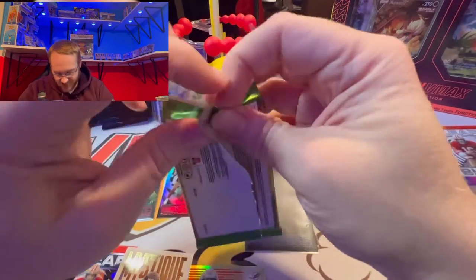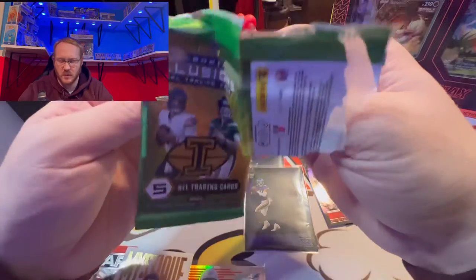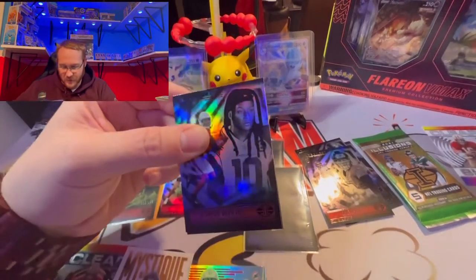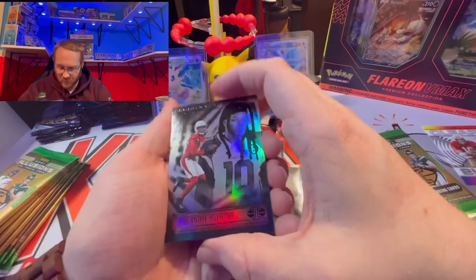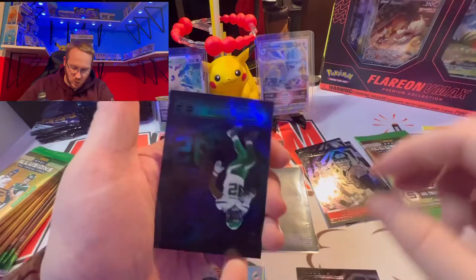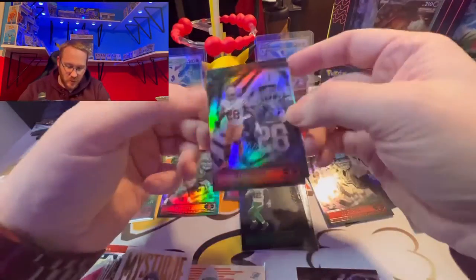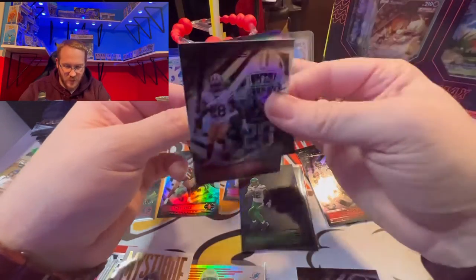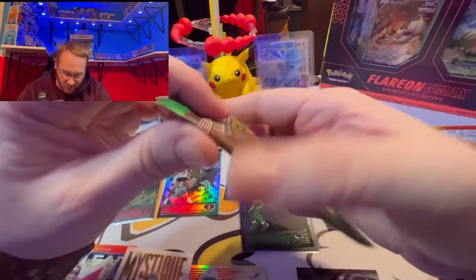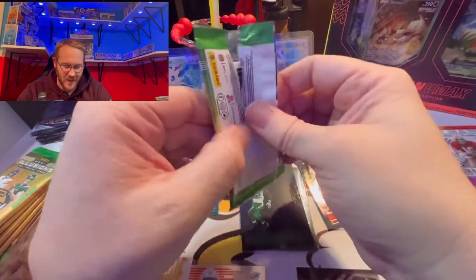Tom Brady retiring surprised me — I expected him to stay another season especially since he didn't make it to the Super Bowl, but who knows, maybe he'll come out of retirement. We start off with DeAndre Hopkins — what a disappointing season he had. My boy Kyle Pitts on the rookie, the blue sapphire is Michael Carter — not a bad card. Then Trey Sermon for the Niners, a quiet year for him, and JK Dobbins second year. Not a bad pack — lots of rookies in Pitts, Carter, Sermon.